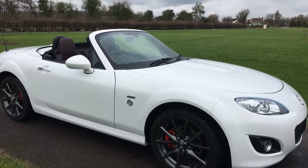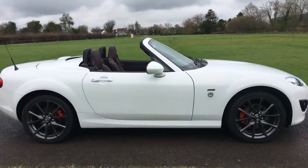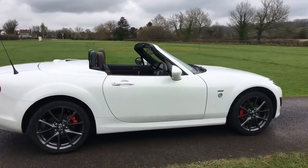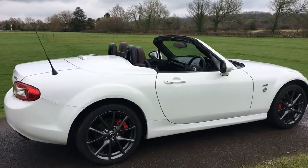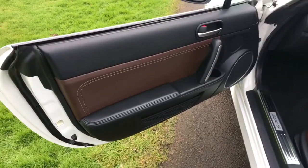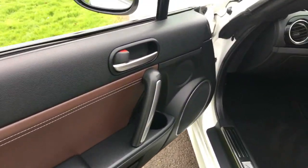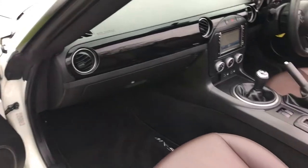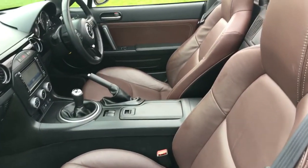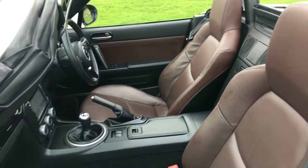With the roof down you get a completely different look for the vehicle — the more conventional view you'd expect to see of a Mazda MX-5, and it looks absolutely fantastic. Coming to the inside of the car now, the driver's door card looks like all but new. There's a lovely tan leather interior — dark brown — which really suits the white exterior. It's exactly the interior you want to see with one of these.